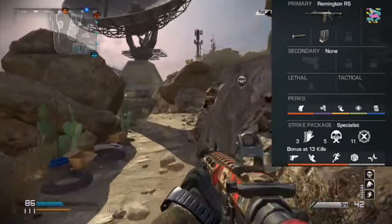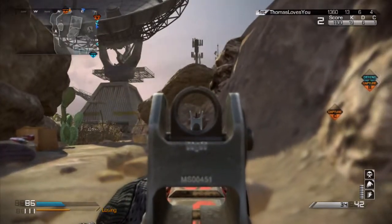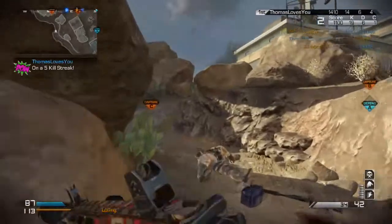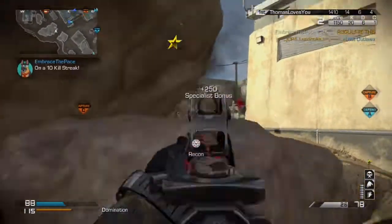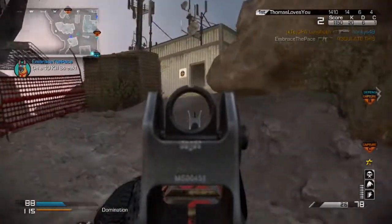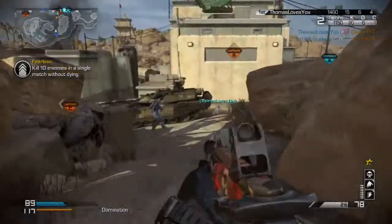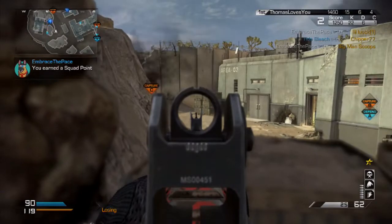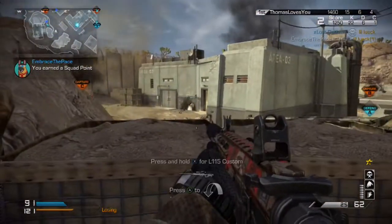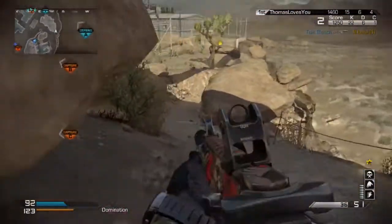I've got the Remington with the silencer and extended mags. The silencer is just to stay off the radar — it's great for going for KIMs and makes you stealthy. The extended mags is really good on the Remington as well because it only has 24 bullets in a magazine. Even though you won't be burning through those 24 bullets fast due to its slow fire rate and hard hitting power, extended mags bumps it from 24 to 36 bullets in a clip, which is definitely something I use a lot.